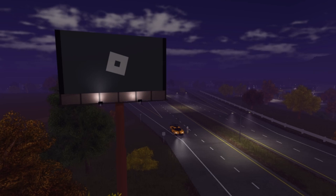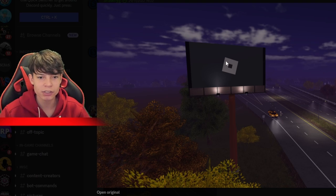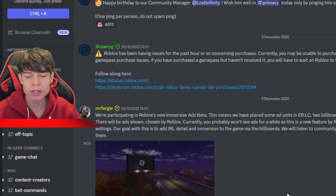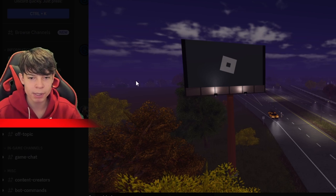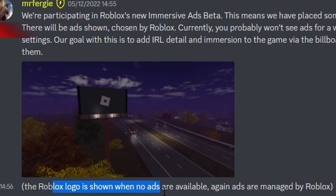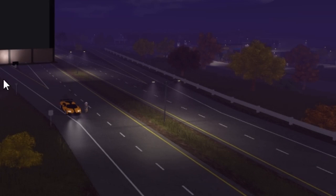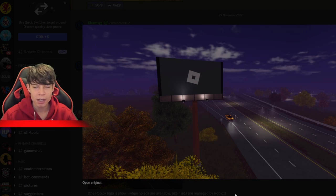Basically you put this thing in your game and it allows Roblox to show any ads they want for your game. I don't know how you can do this for your own game, I might have a look into it. As you can see there's a billboard, and he also said the Roblox logo is shown when no ads are available. It may be a bit of time but it has been a bit of time.